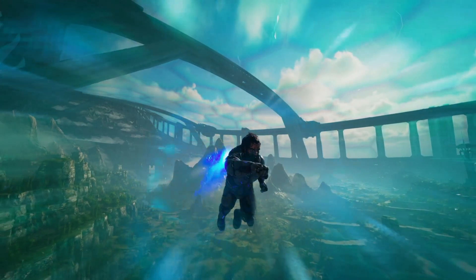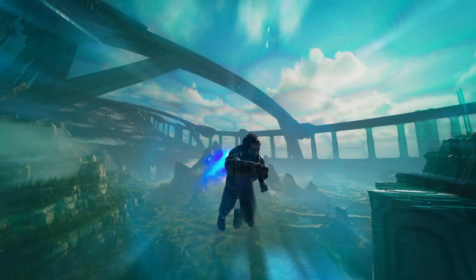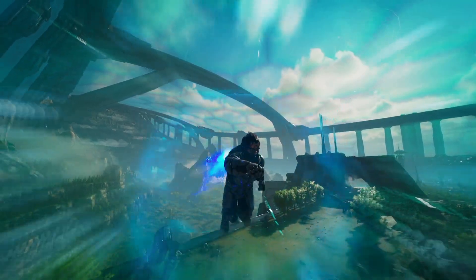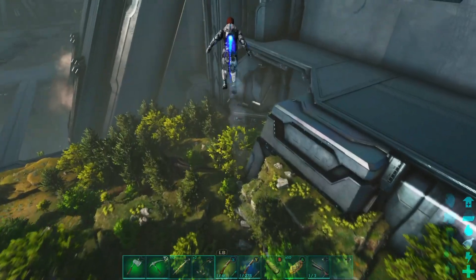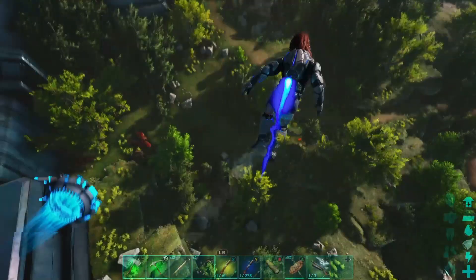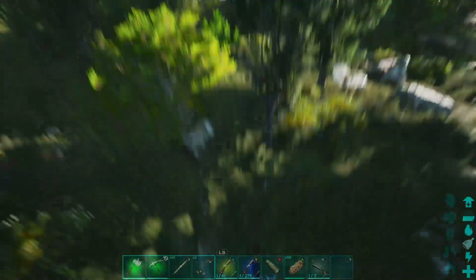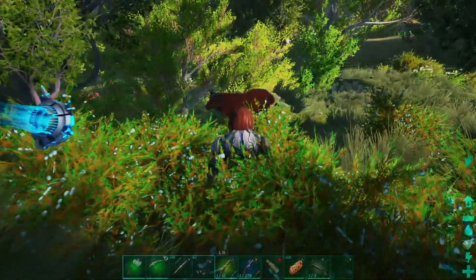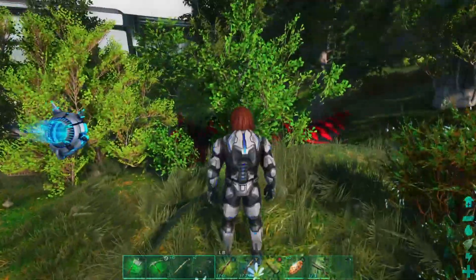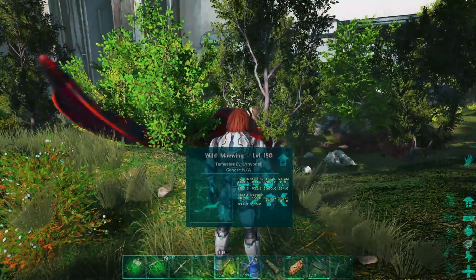Today we are going for the Maywing. You guys know we saw this in the previous episode and I love it - I want to get this thing. I absolutely love the colors on this guy. Apologies with the face - unfortunately this happens on Genesis 2 in HDR mode sometimes. Our Maywing is somewhere right over here. We got an Ovis here, that actually makes things a little bit easier. It is right where we left it - this thing is completely trapped right now.